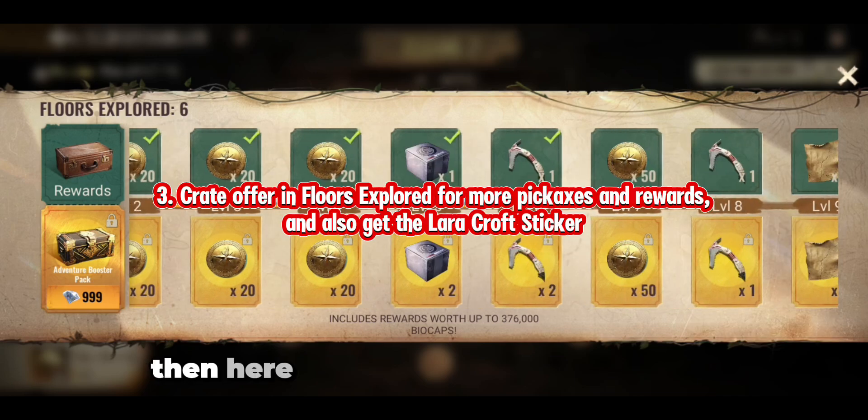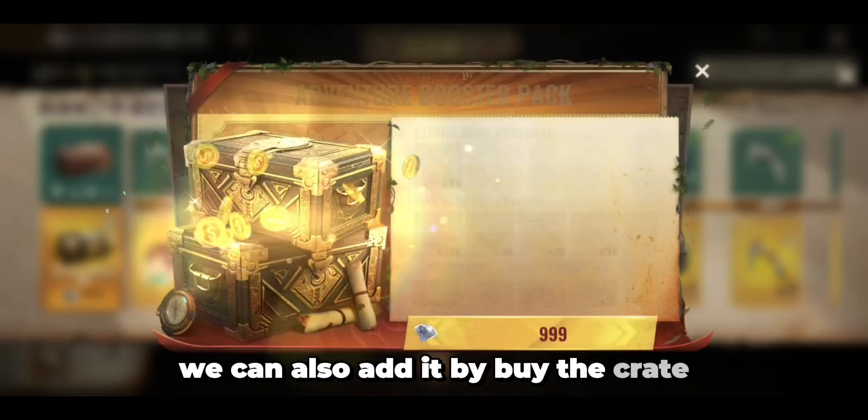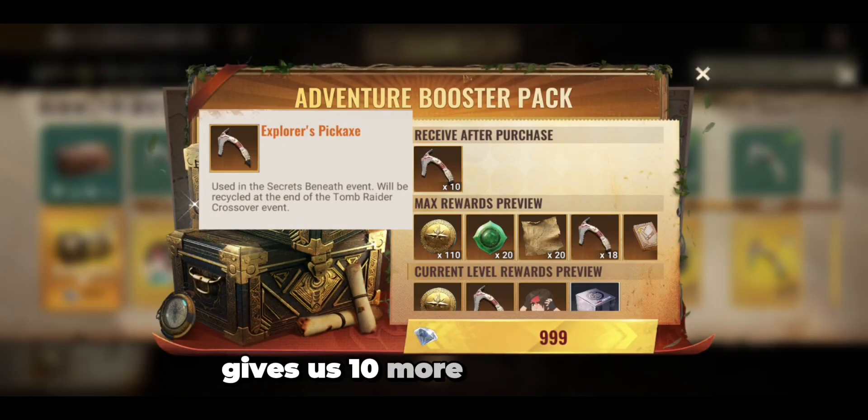Here is the crate — if we need more pickaxes, we can also add them by buying the crate, which gives us 10 more pickaxes.